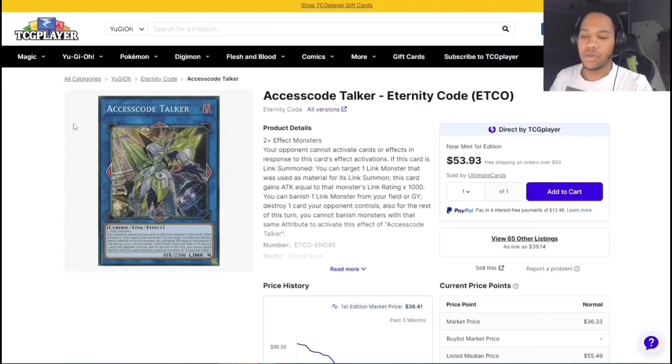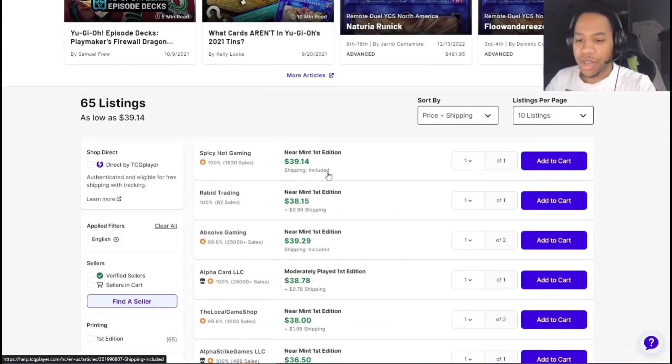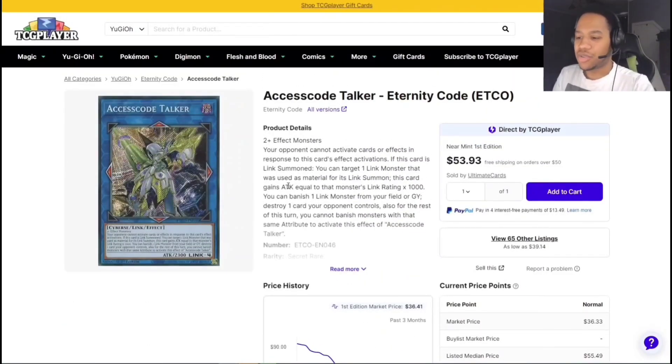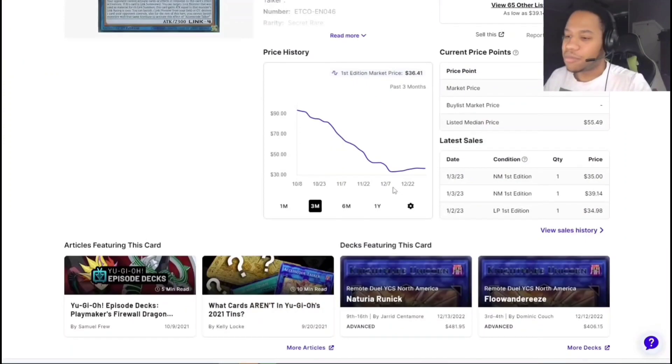Moving on, we have Access Code Talker. If you guys do not have Access Code Talker, I would highly consider picking this up. There's this copy and there's the original from Eternity Code which I pulled thankfully, and we also have the gold rare copy. Now we have this secret rare version — it looks just like the first one so you might as well just pick it up. I don't know why it shows $53 but you can go down here for $40. This card used to be like $23-25, so go ahead and pick them up before they go back up to like $60-70.